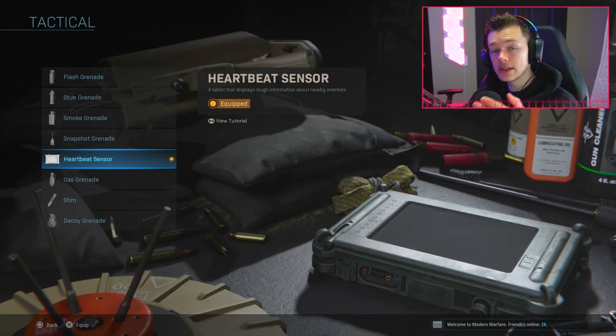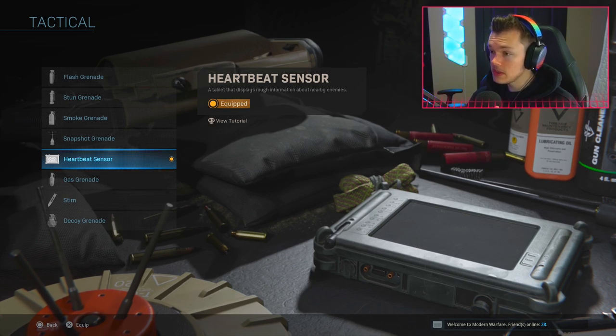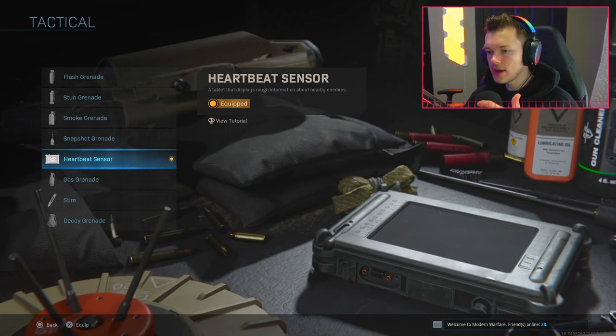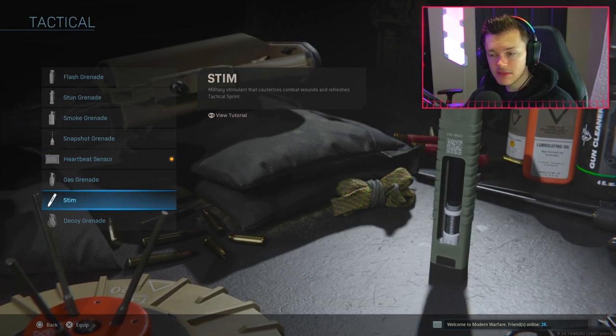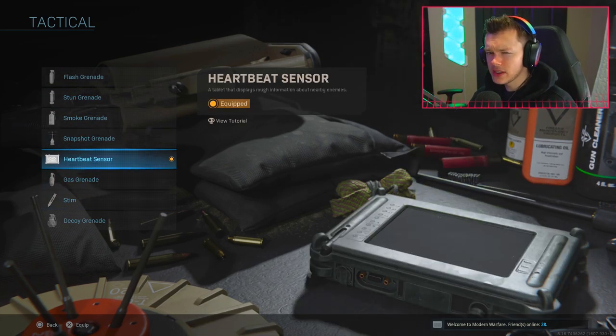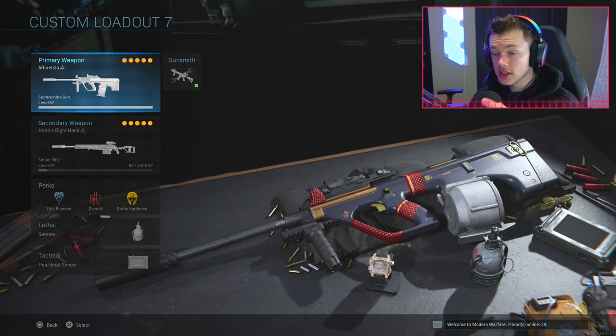For the tactical we're running the Heartbeat Sensor, which is pretty useful especially when people are camping. The only thing is if they have Ghost or Cold-Blooded, they probably won't show up on the heartbeat. You can swap out the heartbeat for a stim shot, decoy, stun, or flash grenade - the tactical is really up to you, but the heartbeat sensor is very useful. Our next class is going to be probably one of the better ones in all of Warzone.